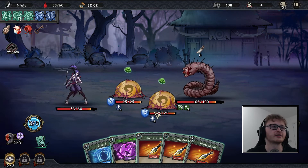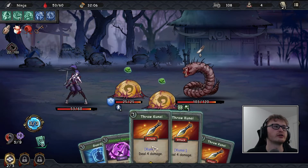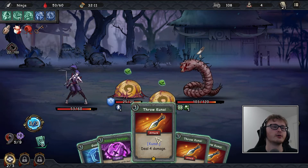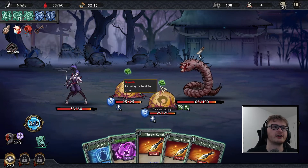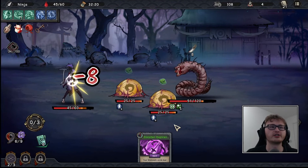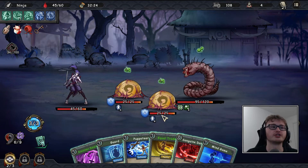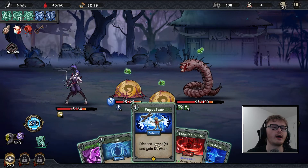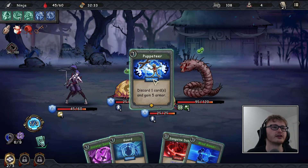This is where it gets difficult when he spawns his little babies — those alien-inspired creatures. I really just want to use all three kunais because three armor doesn't excite me. Maybe we'll just go for 12 damage on the boss, or we could try to kill one of the eggs first. I'm going to go in for the boss — last time we spent so much time killing babies and they regained all their health when they hatched anyway.